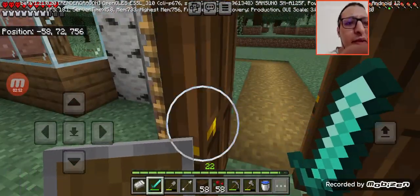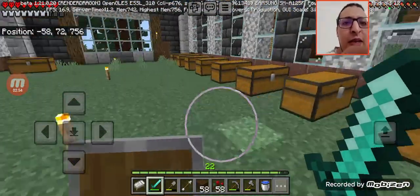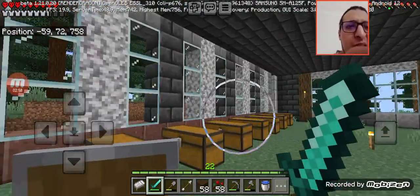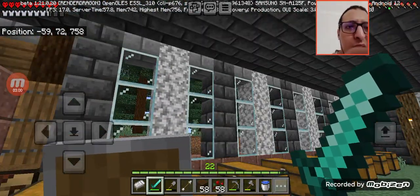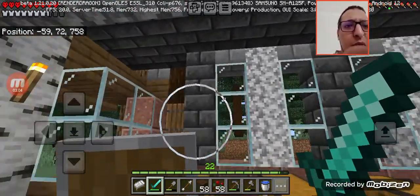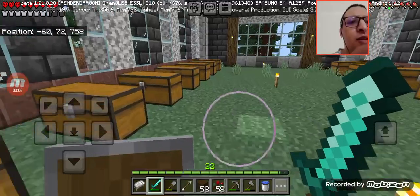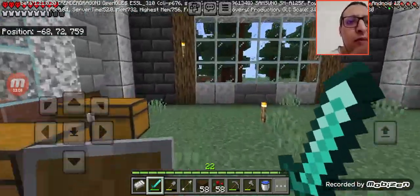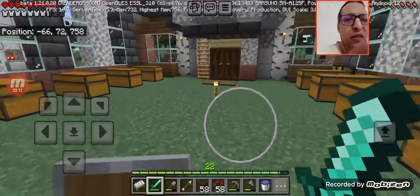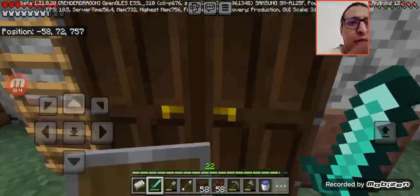Over here we've got a ton of chests. I'm going to stack up these chests like three blocks high and add two chests on top. I'll keep expanding it, but right now I don't have that much wood. Actually I have a lot of wood, but I need something else.